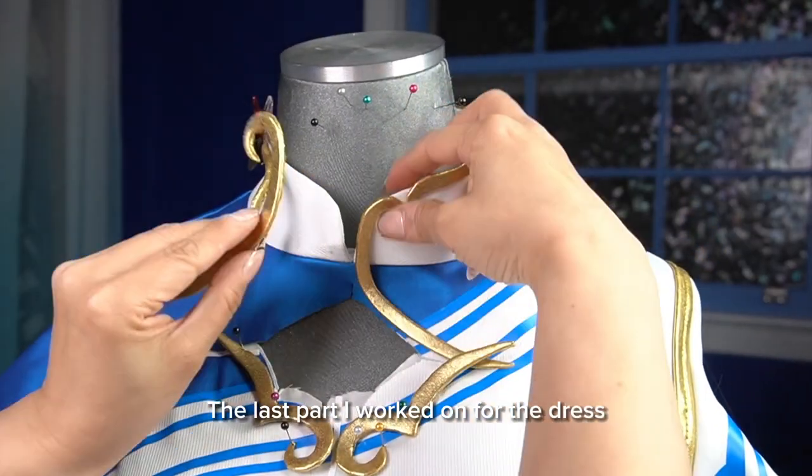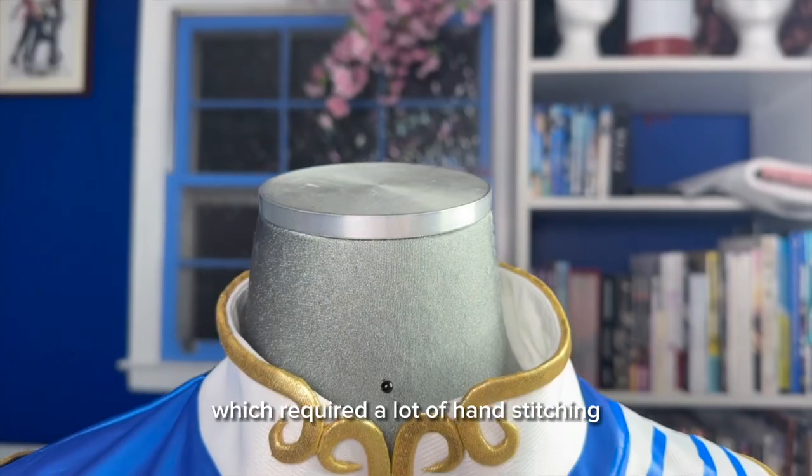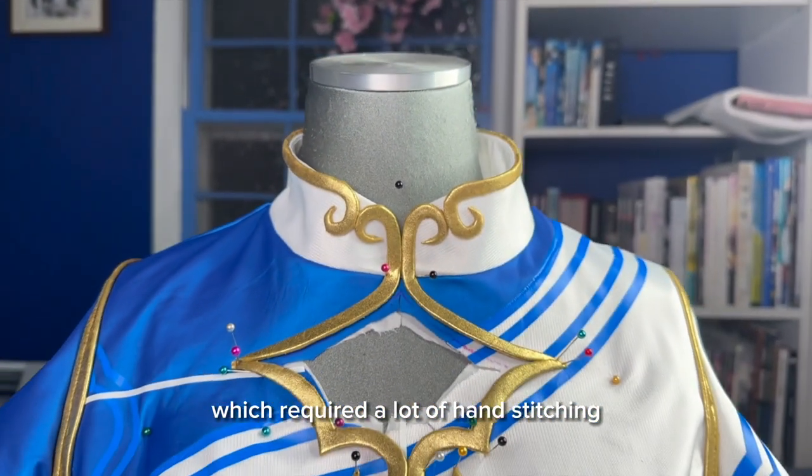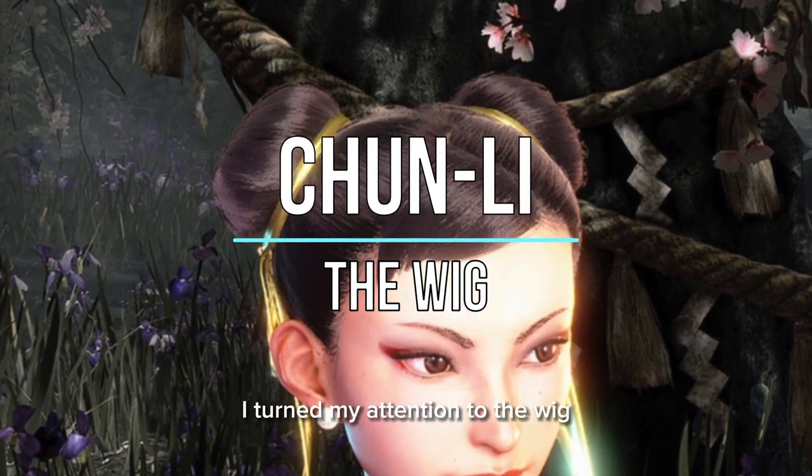The last part I worked on for the dress was the center cutout and collar decorations, which required a lot of hand stitching. With the dress finished, I turned my attention to the wig.